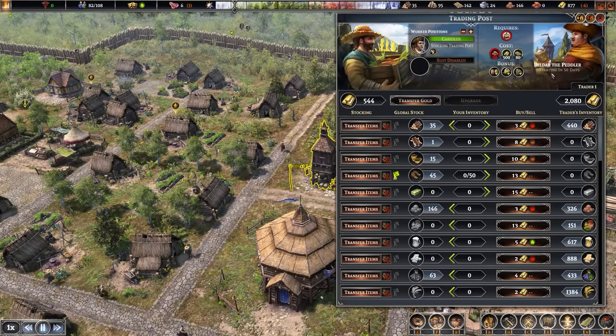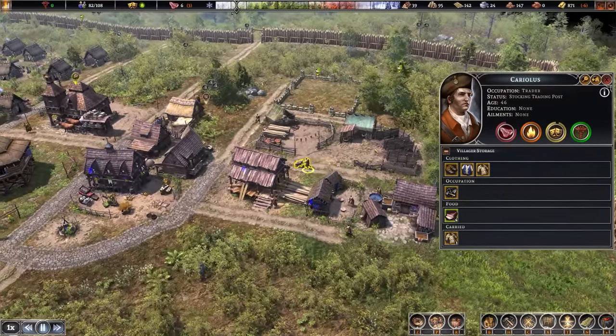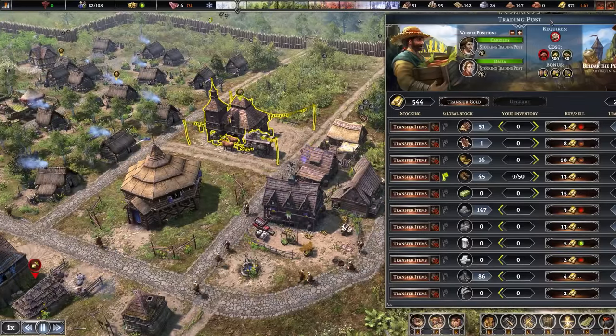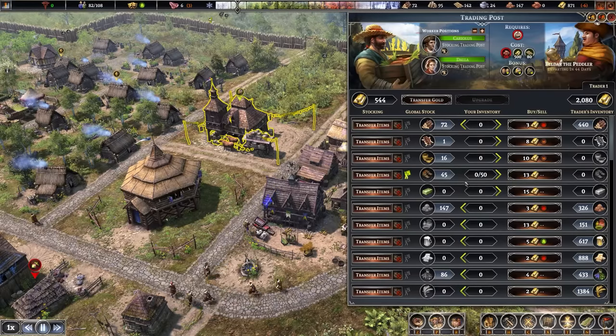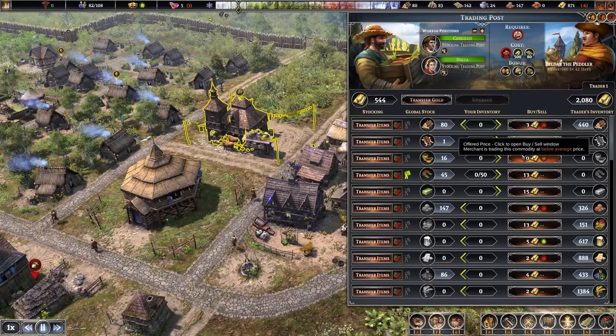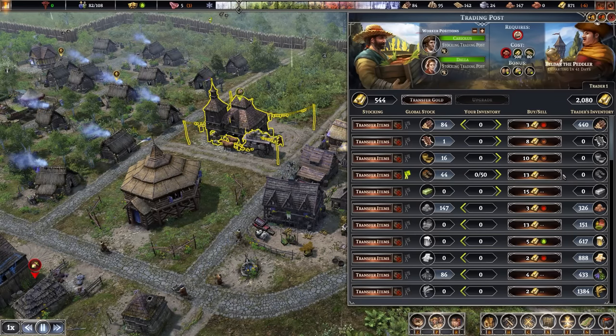We have Beldar the Peddler leaving in 50 days and he is buying shoes - perfect. So we've got an order from Kariolis our trader who's going to be stocking the trading post. He's heading out to the tannery grabbing a bunch of stuff, currently carrying one coat. We could assign another person to make this go quicker - we don't want that person leaving in 44 days without getting the shoes loaded up. The shoes should sell for a decent amount; 45 times 13 is a good chunk of gold, and we want to eventually purchase livestock at five to seven hundred each.